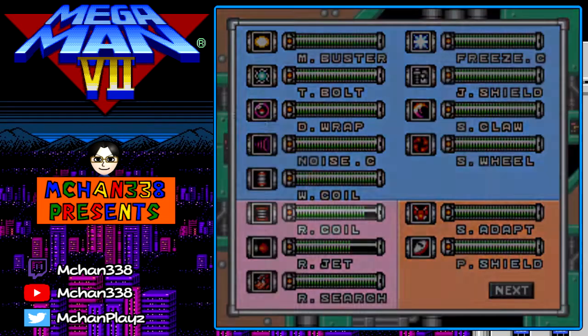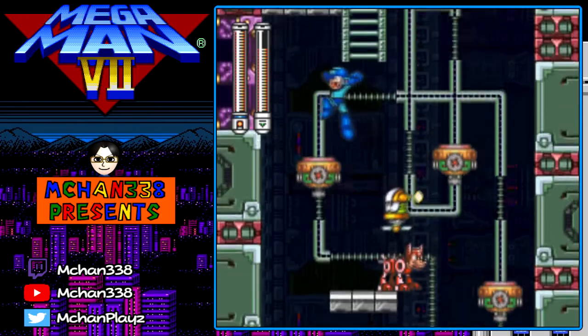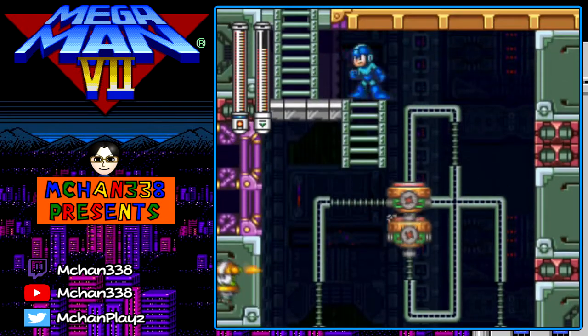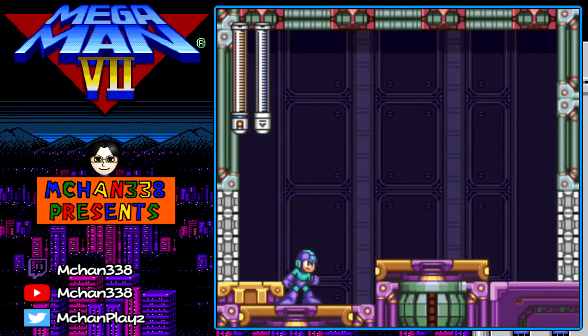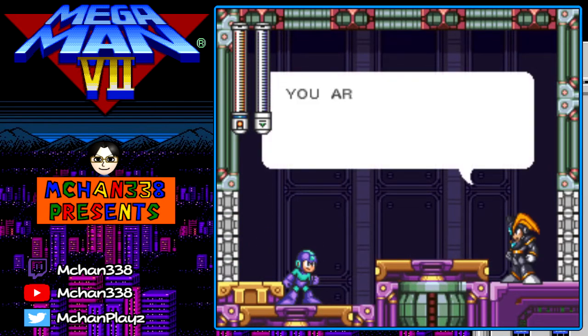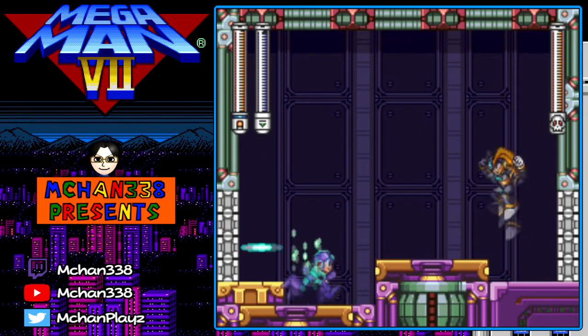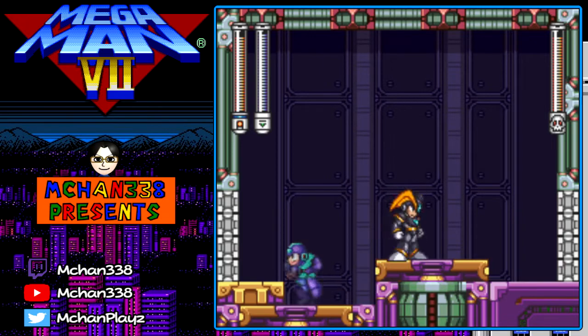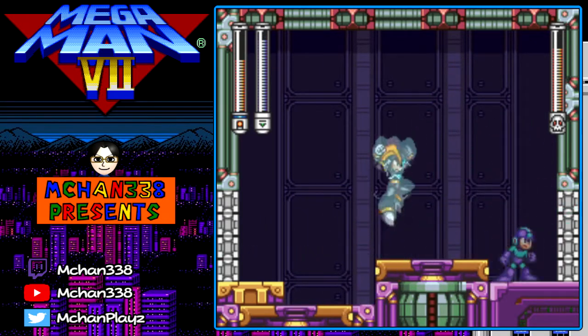Using Rush Jet and Rush Coil to navigate through. Then we encounter a boss who says: 'You are far too weak, Mega Man. Wily may fear you but I do not. When did I suddenly become an enemy of you? I cannot believe this.'